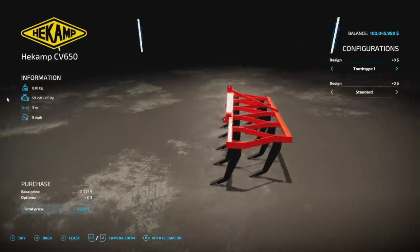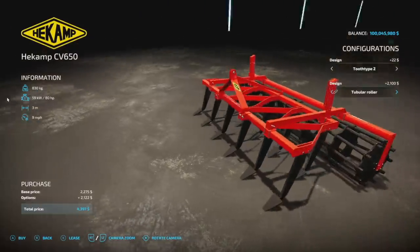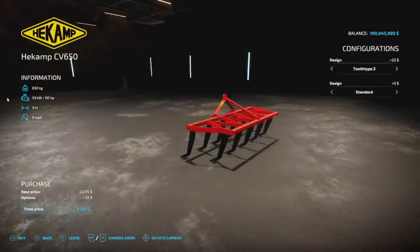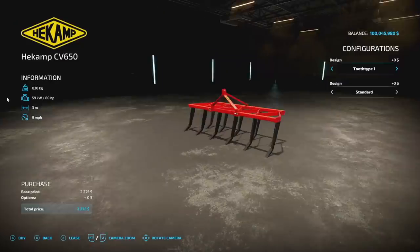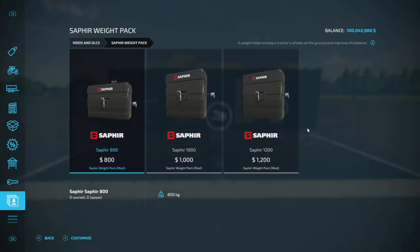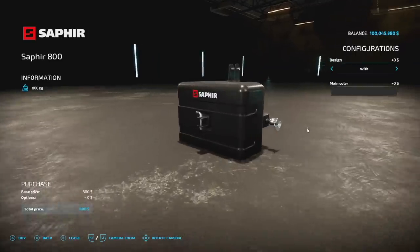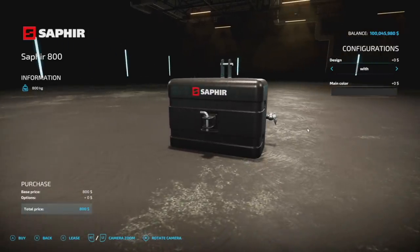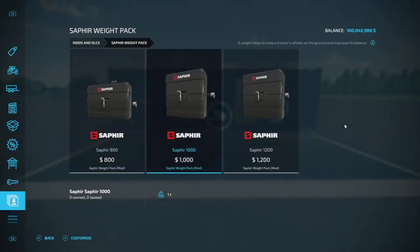Another PC/Mac subsoiler is the Hecum CV 650. It has tooth type one and two options, plus a tubular roller - three meters wide, nine miles per hour, 80 horsepower, weighing 830 kilograms. Finally, the Sapphire Weight Pack - possibly PC/Mac only due to licensing - includes Greenland Farming and Bolts designs in 800, 1,000, and 1,200 kilogram versions with black color options.